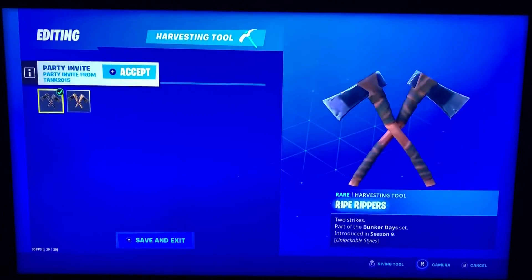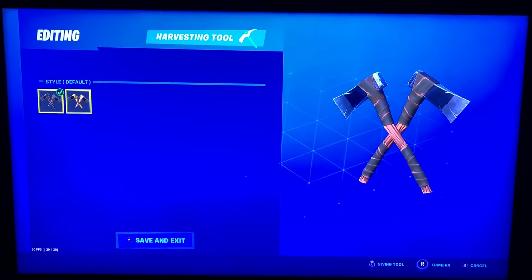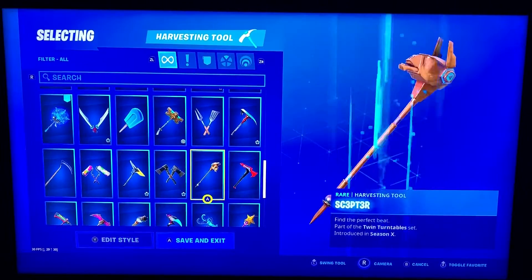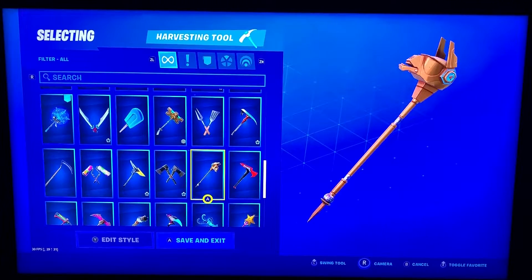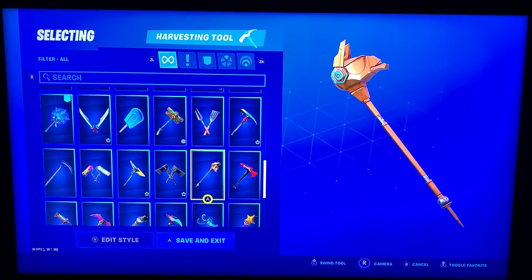Standard 1 is right here — there's two options: Default and then Peely. Scepter — this is from the DJ Yonder skin. No styles on that one. Scarlet Scythe.